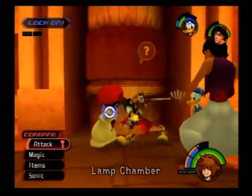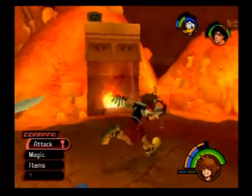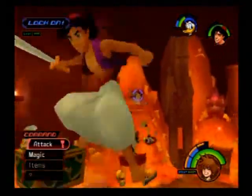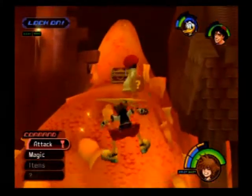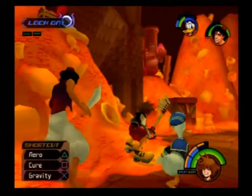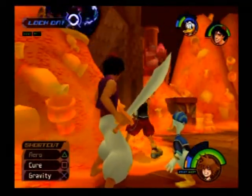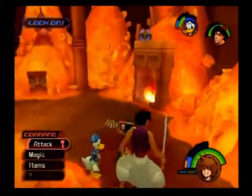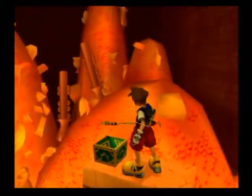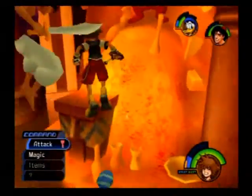You can see the lamp chamber at the bottom — that's what that big pillar thing is blocking, so we can't get into it right now. I'm not really sure if you're supposed to come up here first, but we did, so too bad. Anyway, we'll have some fun with these mushroom things. They count as enemies, so you have to kill them to get the chests, as always.